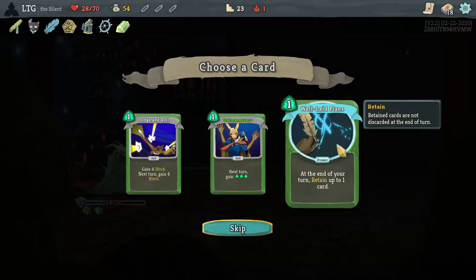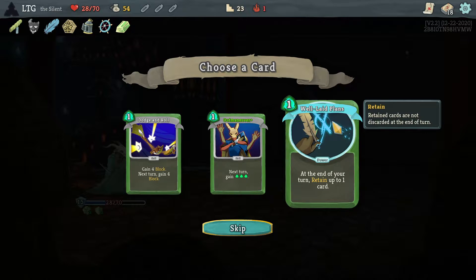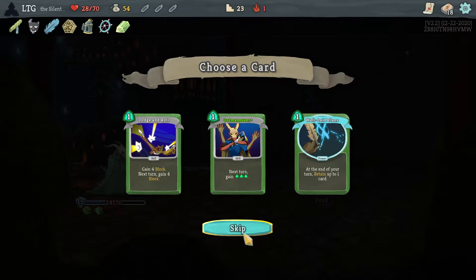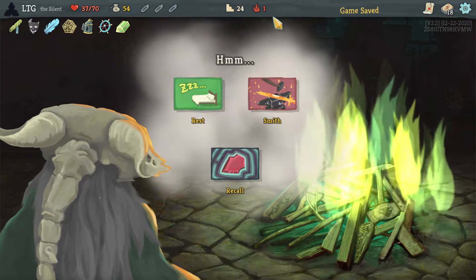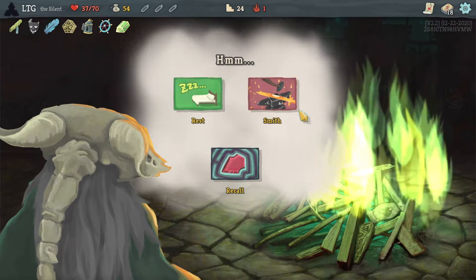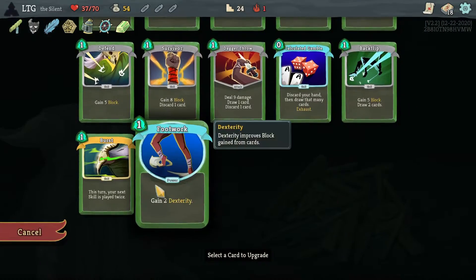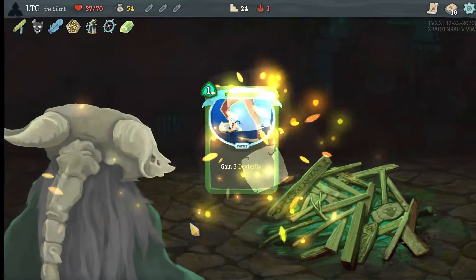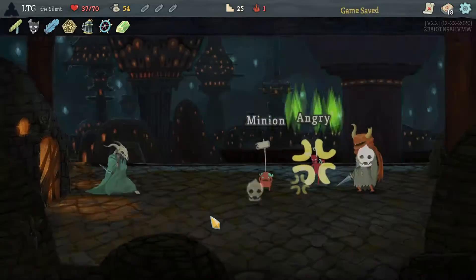Well laid plans could be good, but right now I'm just playing like all of my cards. The only thing it's really good for is keeping that catalyst. Skip it - I'd rather just draw through my cards quick enough to get back to it again. Getting that burst upgraded would be big too.